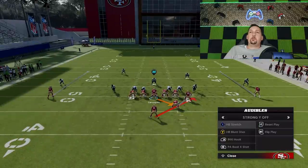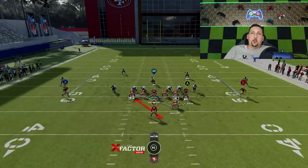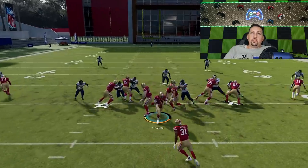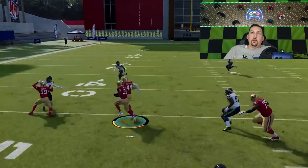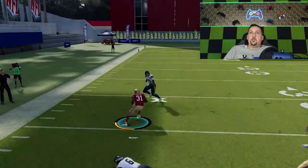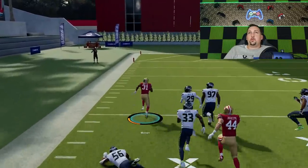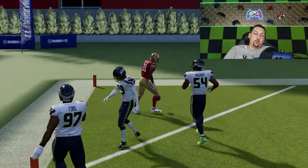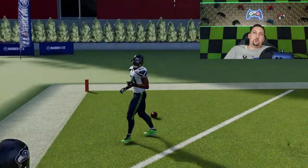To me, without a doubt the three best plays are the blunt dive, the stretch, and the counter weak — those are going to be the three most explosive. The weak zone is just a good run to have in there. And you can see on the next play we get another really big explosive one-play touchdown run going the opposite way with the counter weak. It's just an amazing explosive run play scheme.